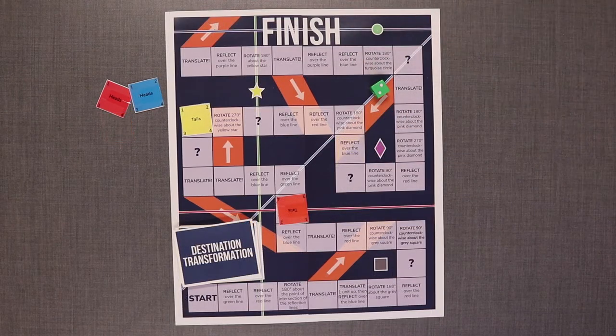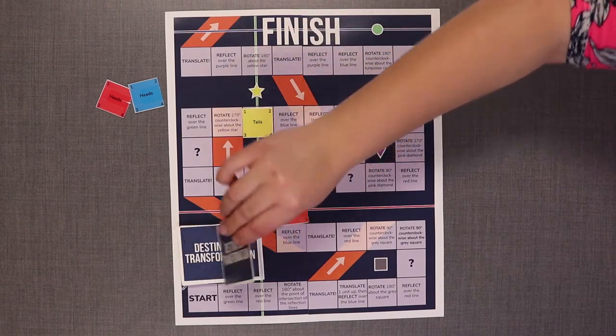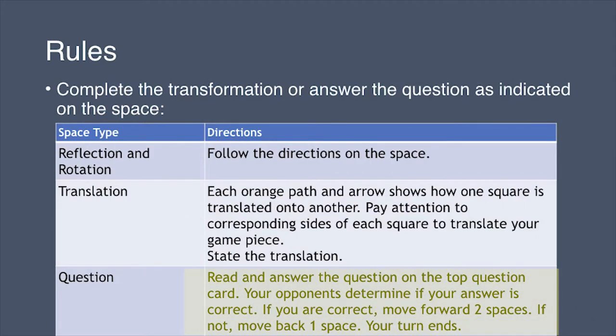If you land on a question space, draw the top question card and read it aloud. Answer the question. Your opponents decide if your answer is correct. If your answer is correct, move two more spaces forward. If your answer is incorrect, move one space back.